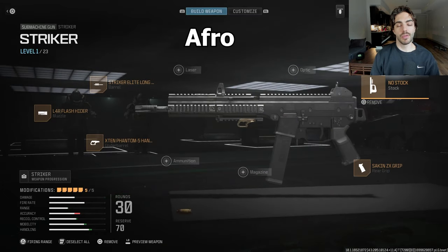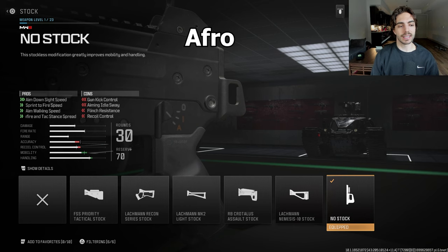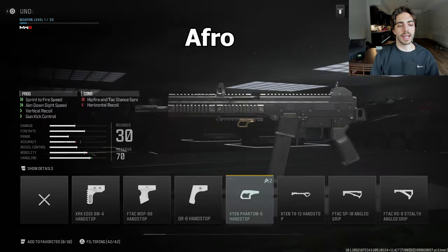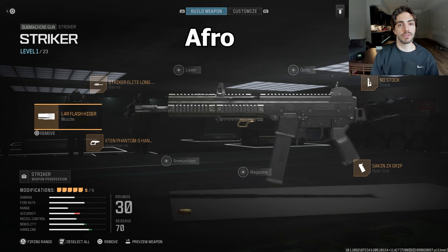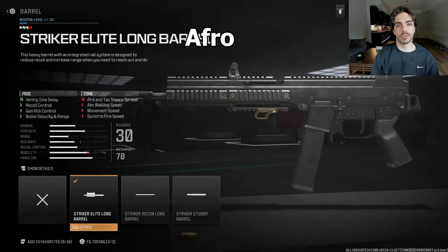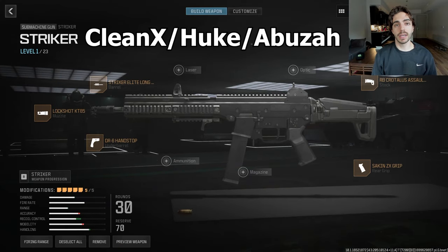Moving on to Afro from LAT. He uses the No Stock for ADS speed and sprint-to-fire speed, accepting the con of reduced recoil control. Then the Seiken ZX Grip, the X10 Phantom Hand Stop for sprint-to-fire and ADS speed, the Flash Hider on the muzzle similar to Kismet, and the Elite Long Barrel also similar to Kismet. That is Afro's class.